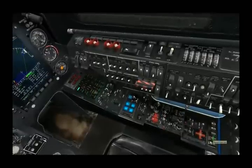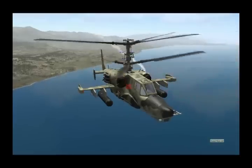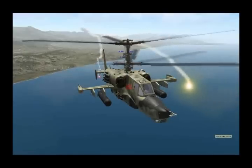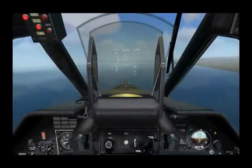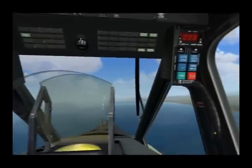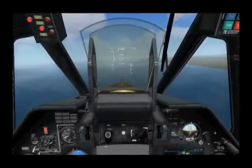I'll go ahead and hit the red button here, and you see we have a red flare come out. And we can also fire a yellow flare — and there goes yellow. So this has been a little overview of the defensive systems of the Black Shark: the LWR and the UV-26. I hope you enjoyed this and I'll see you next time.